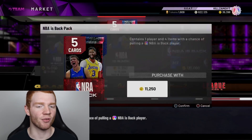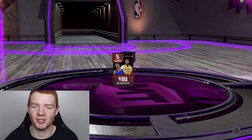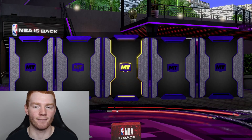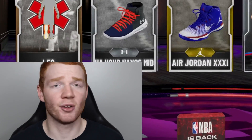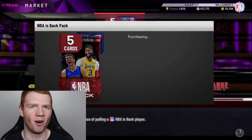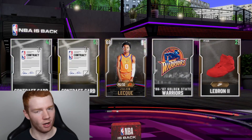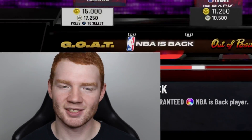I'm going to try the non-deluxe NBA Backpacks, just because I feel like if they're juiced we should be able to get quite a few Galaxy Opals out of the non-deluxe. First one up — yeah, I'm not doing these anymore. Actually, let's just do one more. We've got to get an Opal here, don't we? No more happening — J. Quell. I guess it's not going great.